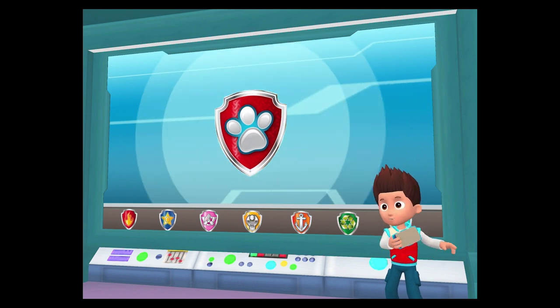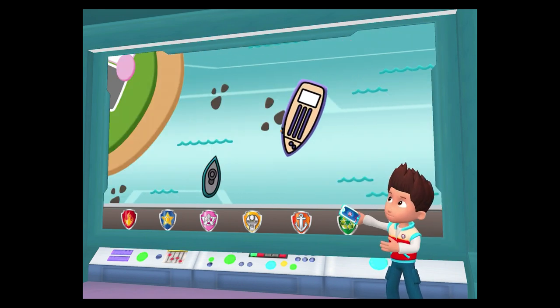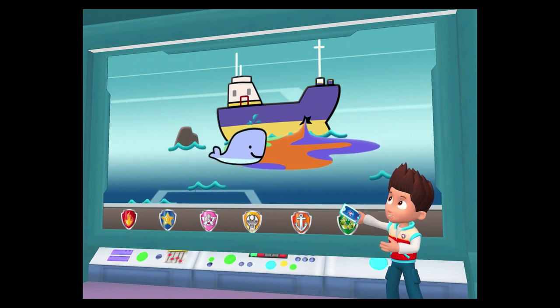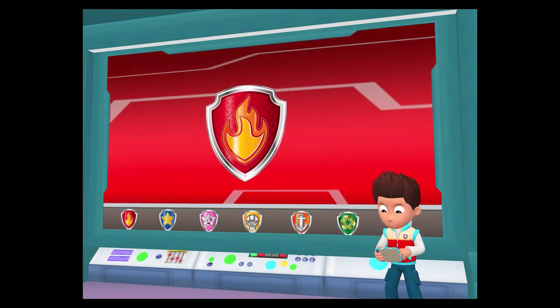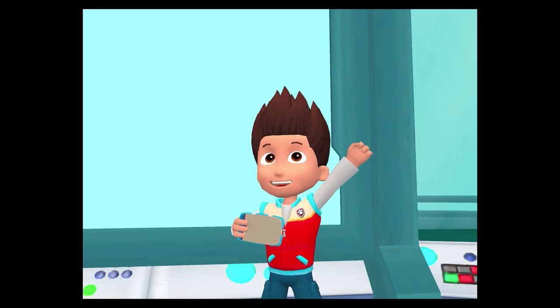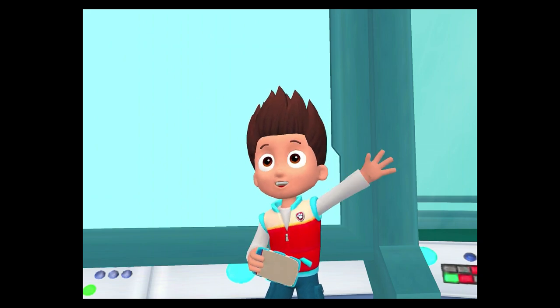A smoothie tanker hit some rocks in the bay — it's leaking smoothie into the water. A pack of whales swam right into the mess. We need to help them out. Marshall, you'll need to use your water cannon to clean up the whales. Paw Patrol is on a roll!